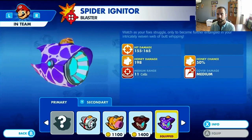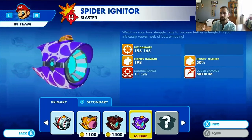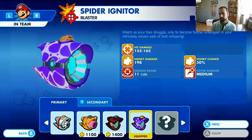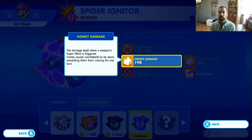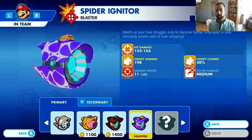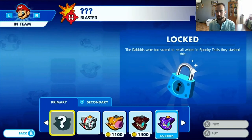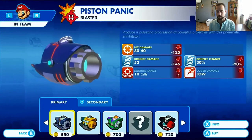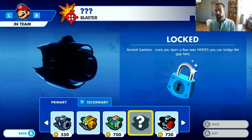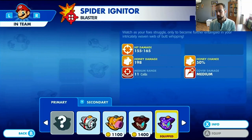Essentially each weapon has affiliated to a certain person. Honey — see the honey damage, honey chance. What I like about Mario is honey is a good one. It explains it right here: damage is out when a weapon super effective is triggered. Honey causes combat to be stuck, preventing them from moving for one turn. It's great for sometimes the smashers that do a ton of damage up close. 50% — that's pretty high. What's great about each character too is you can decide — do you want honey or bounce? Personally, I like honey; I like sticking them.